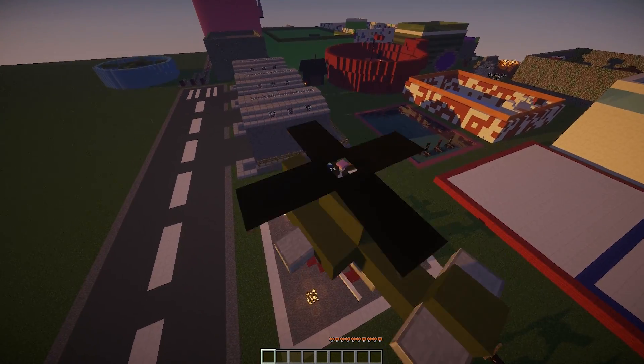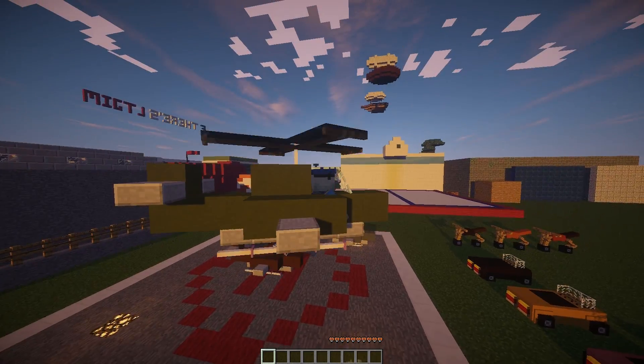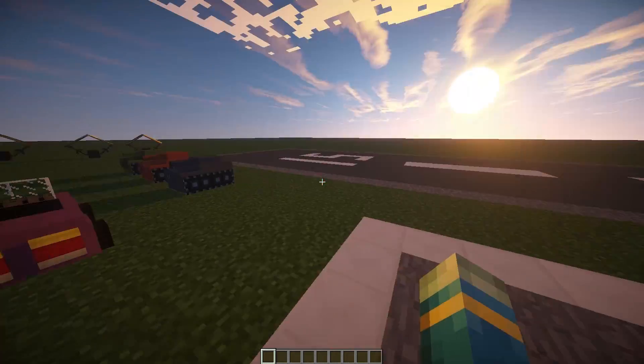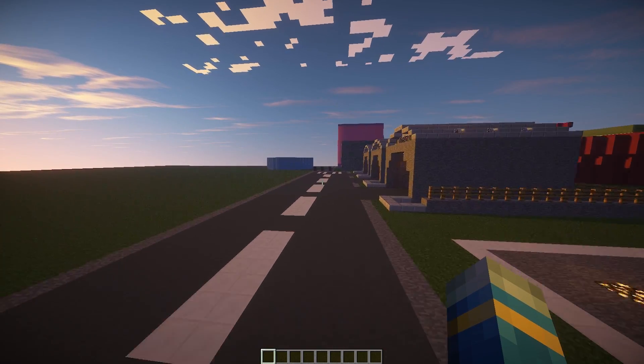It's pretty cool - you can allow your users to buy them from a GUI shop. There we go, job done - that was a lovely landing. They all have sounds as well. Let's go ahead and start with the trains, they're all the way down here.